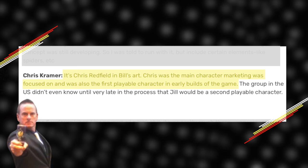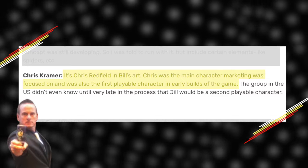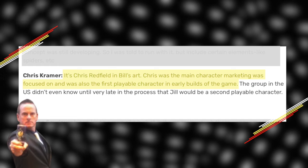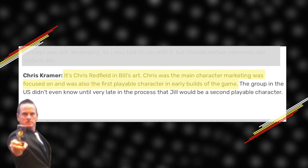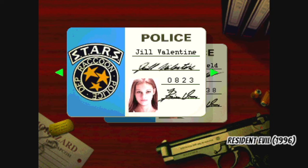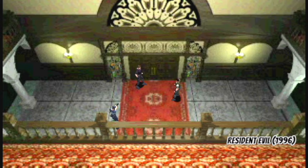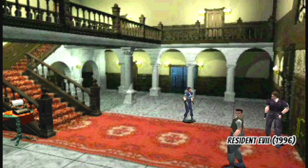In the oral history of the cover art, Chris Kramer, Capcom's US game counselor slash public relations admin, says the following: it's Chris Redfield in Bill's art. Chris was the main character marketing was focused on and was also the first playable character in early builds of the game. We know Capcom's marketing team was heavily focused on Chris. Jill as a playable character wasn't announced to the US team until after the promotional materials were already in process or near complete. So based on these accounts, the marketing team directed Bill to create art based solely on Chris Redfield.